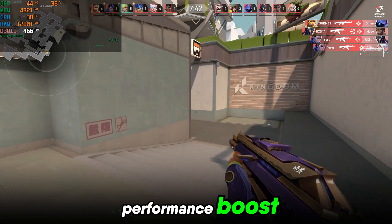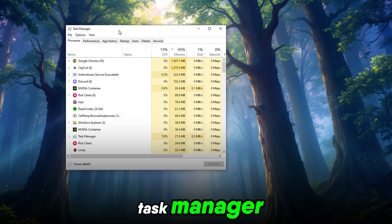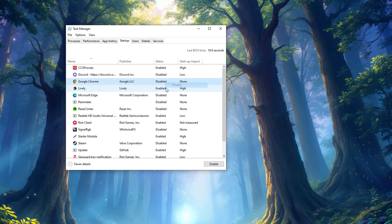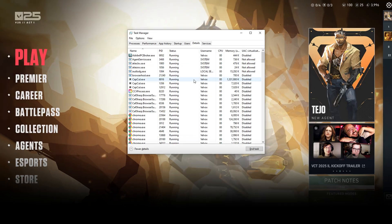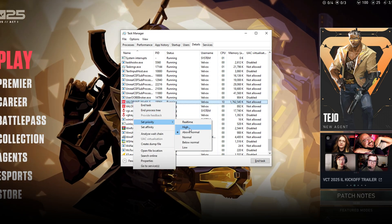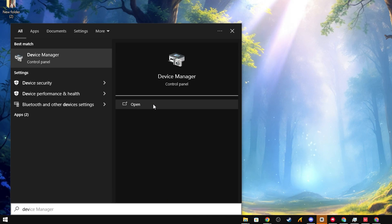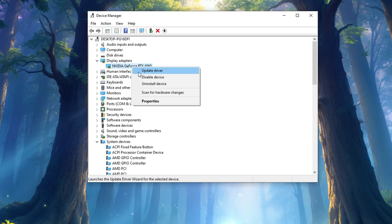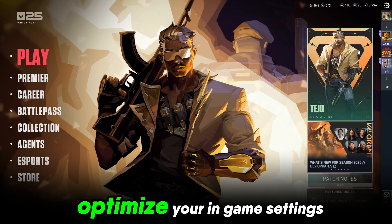Additional PC settings for a performance boost: to further enhance your FPS, follow these quick tips. Disable unnecessary startup apps from Task Manager. Set Valorant's priority to high in Task Manager while playing. Update your GPU drivers to the latest version.